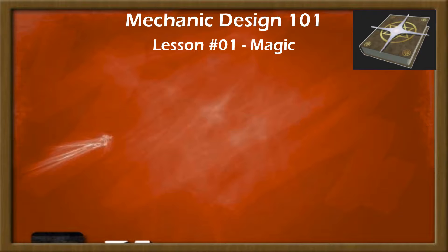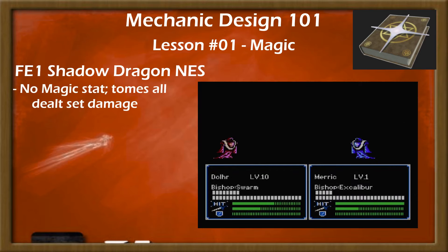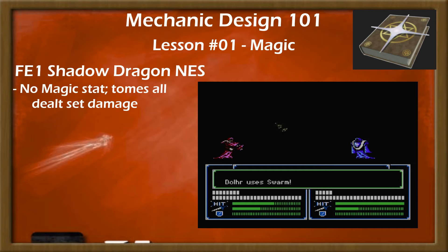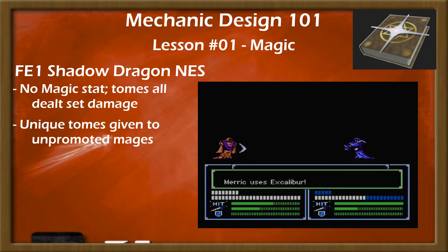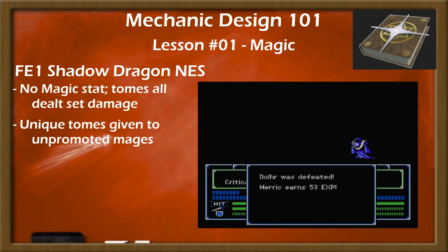Magic has also changed more across the series than anything else. In FE1, there was no magic stat. Fire would always do 5 damage, whether it was cast by a level 1 mage or a level 20 bishop. This made unique tome access — like Merrick's 13 damage 100-accuracy Excalibur, or Lin's 20 damage Aura — a very notable quality for the unpromoted mages of FE1 that pre-promotes didn't get.